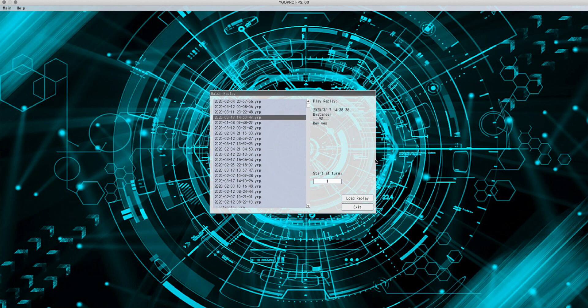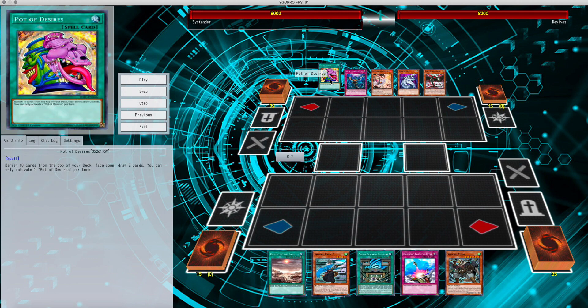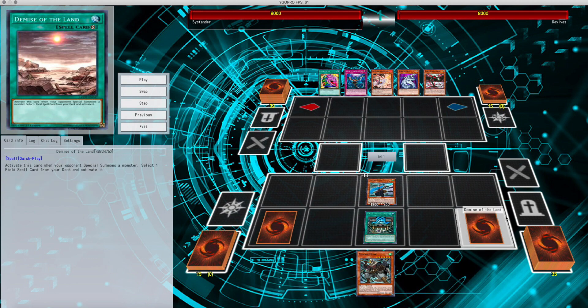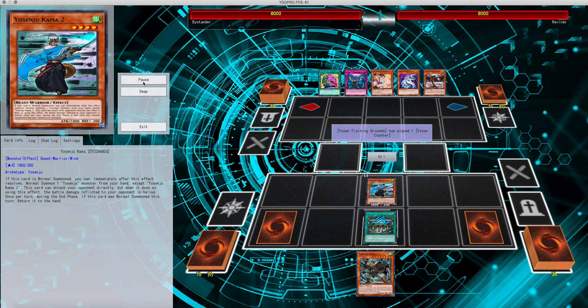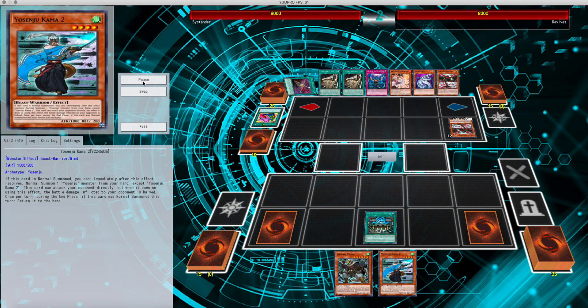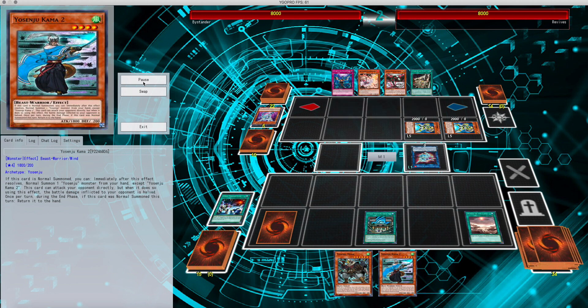Alright, going right into the next one — this one's actually pretty cool. This is going to be Yosenju's versus Cyber Dragons. Basically, set both Compulsory Evacuation, Demise of Land, summon Kama 2 to get a counter on Training Grounds and basically bounce back to hand. Desires — draw 2. Out comes Amaraj, searches out the Galaxy Soldiers, sends up to the graveyard. The second he summons another one, out comes Mystic Mine.